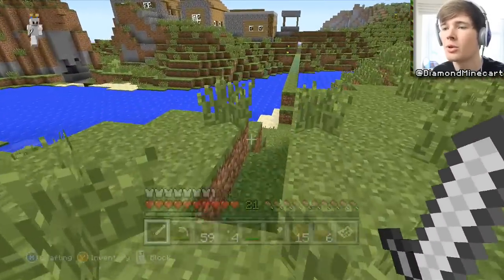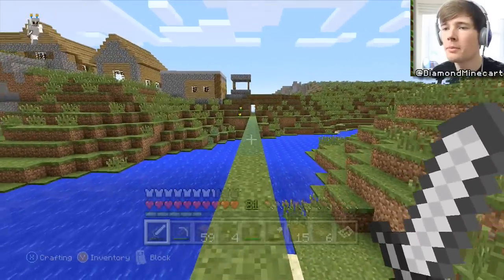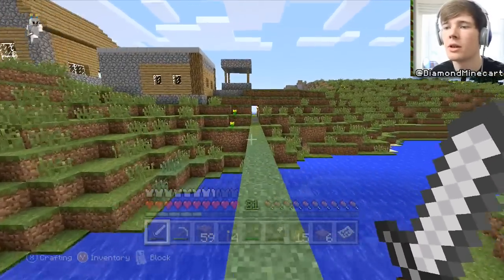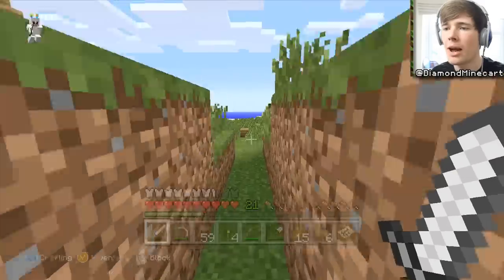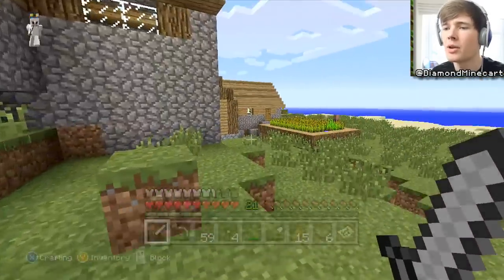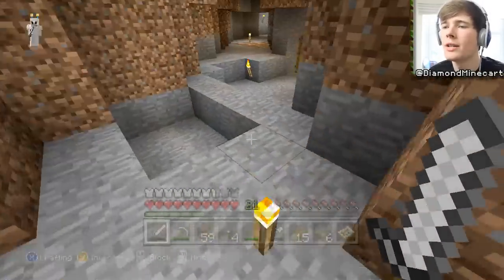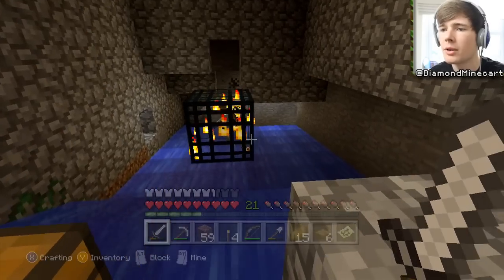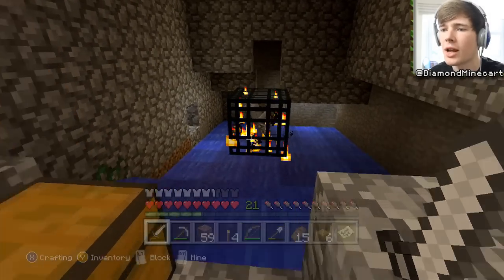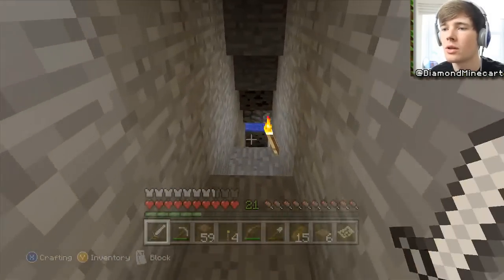We made this terrible bridge back then, but the bridge is kind of coming into use now. Our mob grinder is down here and if you haven't seen it yet, it's actually pretty cool. I'm really impressed that I've made something kind of technical in Minecraft. This is the mob grinder - what happens is they spawn in, go down the water, and they just kind of spawn down here.